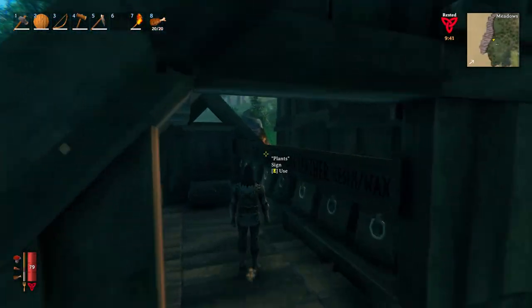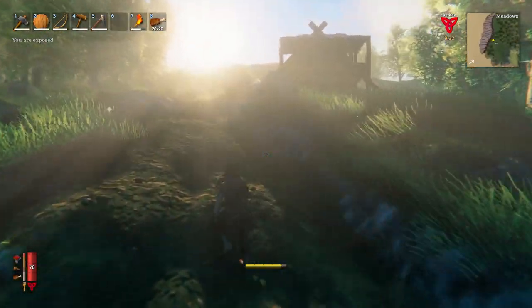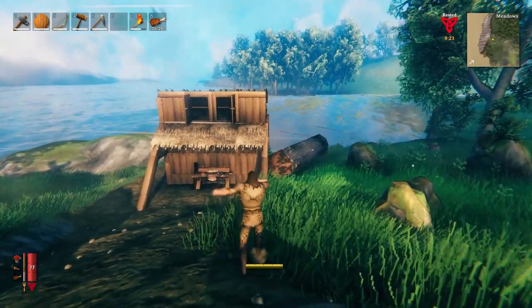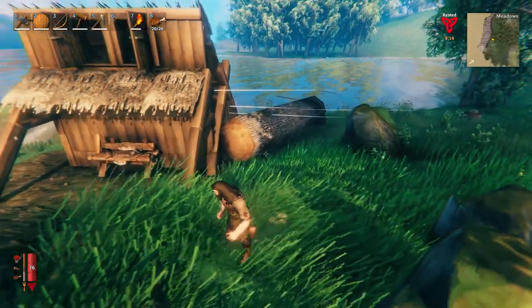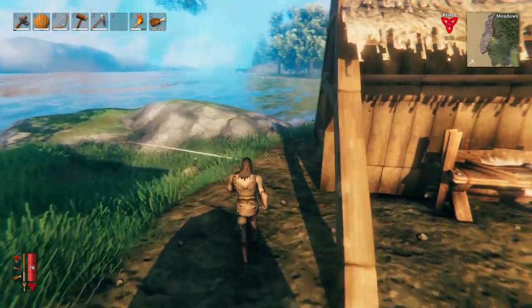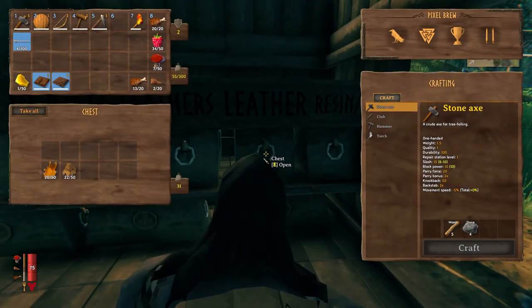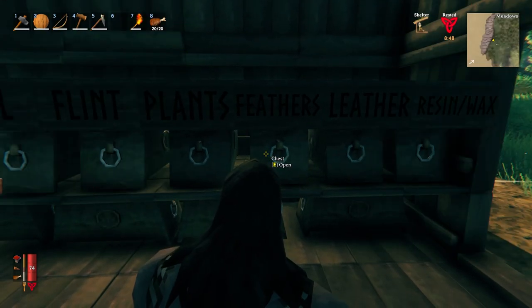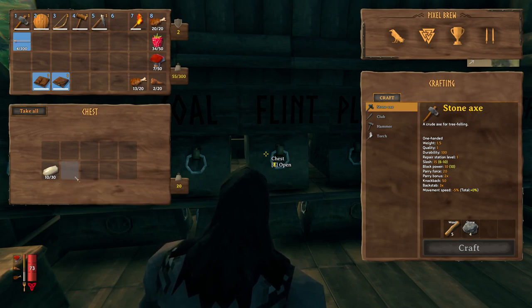Down here we've got this little building — this was an old building similar to the one up on the top of that hill. I've repaired it, changed up the design a bit, and this is now a nice storage area. We've got a good amount of resin, some honey from this beehive which I made because we had a bee's nest on the back of this building. A couple of trees I chopped down knocked over a gargantuan tree, and I can't do anything about that log right now because I don't have a good pickaxe.